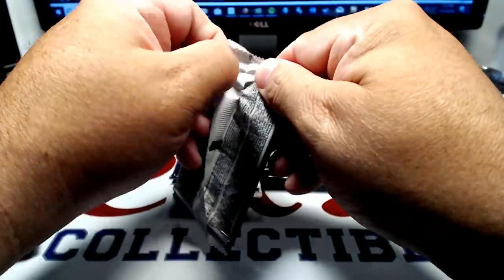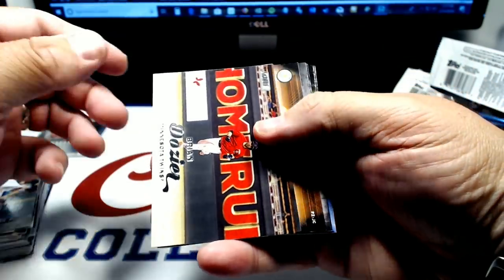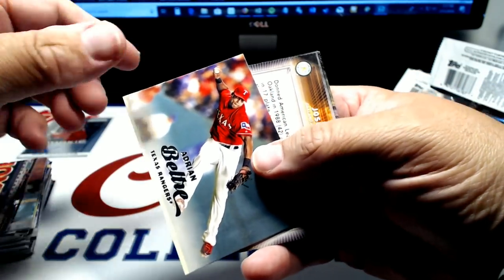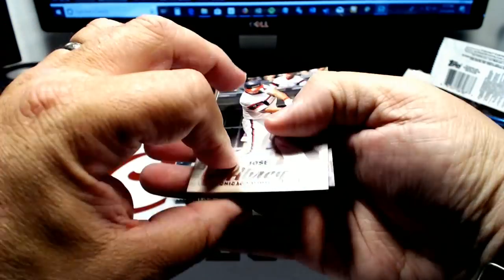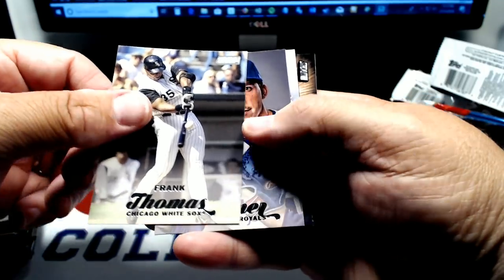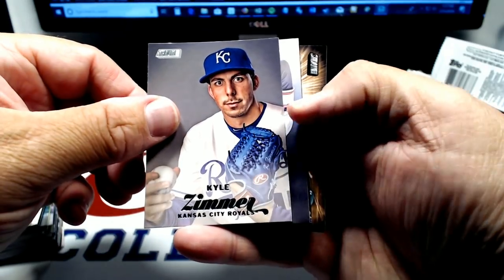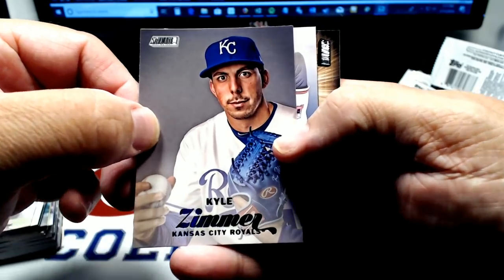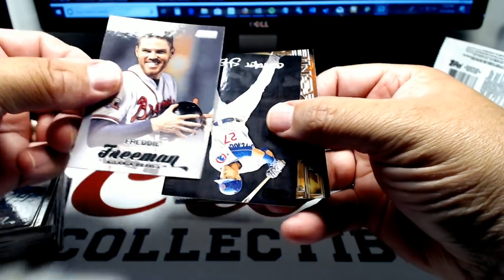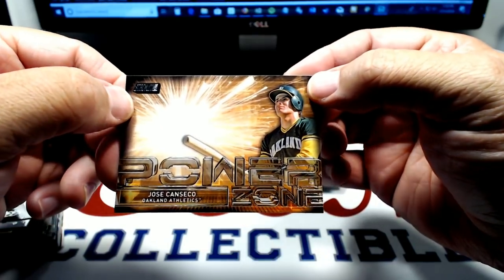Stadium Club 2017. Brian Dozier. Adrian Beltre. Jose Abreu. Frank Thomas — Big Hurt. Kyle Zimmer. The giant eyeballs — these things are like piercing right into my soul, man. Freddie Freeman. Contact sheet of Addison Russell. And Power Zone Jose Canseco.